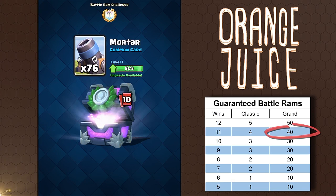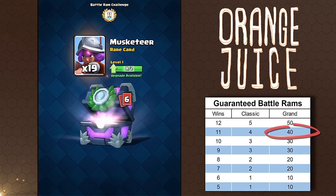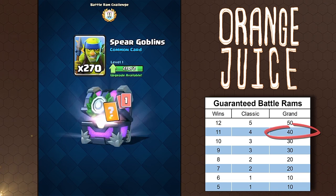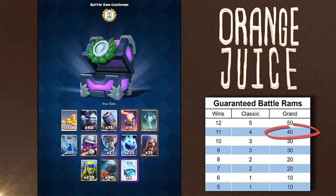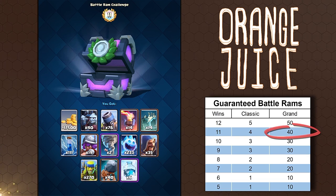If you reached 11 wins on the grand challenge, you're guaranteed 40 Battle Rams in addition to what your challenge chest offers. At 11 wins, you're guaranteed 8 epics and 86 rares. The chest will offer 36 fewer commons and give you 40 rare Battle Ram cards. If you're a challenge farmer, there's no reason not to continue playing this Battle Ram challenge, as it guarantees even more rares than the regular challenges. This 11-win chest guarantees 86 rares, but you'll receive 122 rares because of the Battle Ram reward.